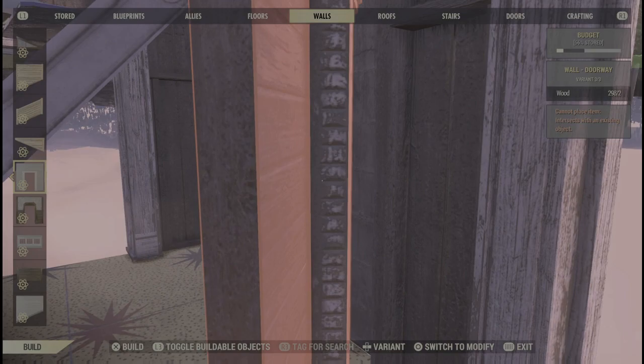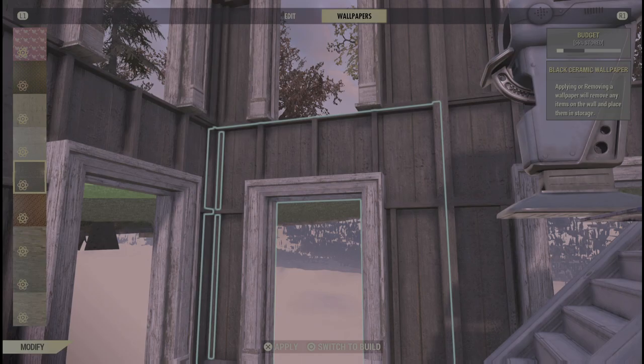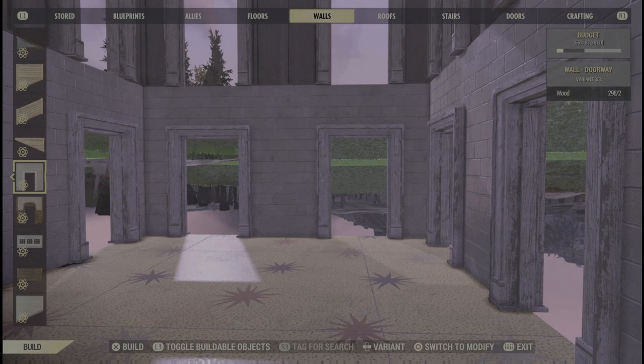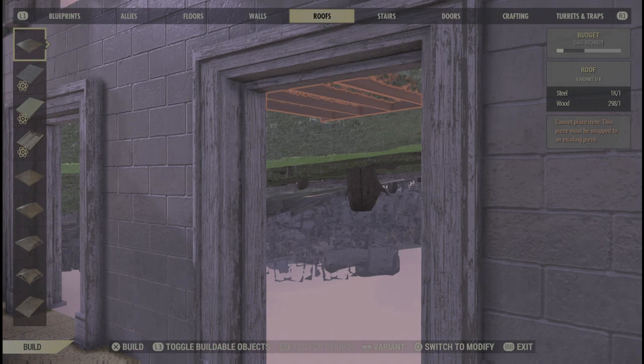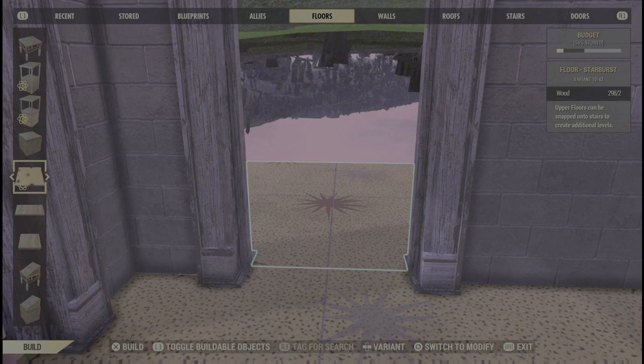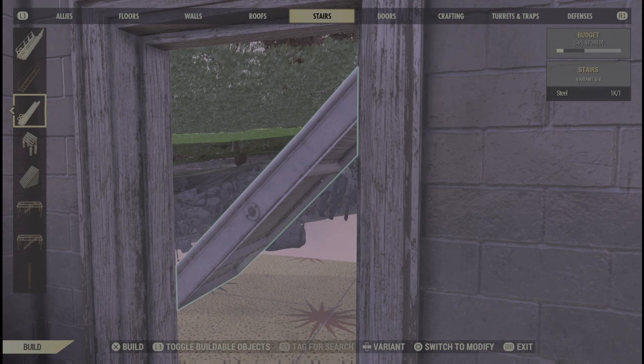Putting walls underneath stairs like that can be a little squirrely, so go ahead and make life easier on yourself — throw any old wallpaper up on all your walls right off the bat and then you don't have to worry about that later. Now we need to put a floor up above us that's actually gonna be the ground floor of the house and the ceiling of the basement, so we need stairs coming up from below to support that.